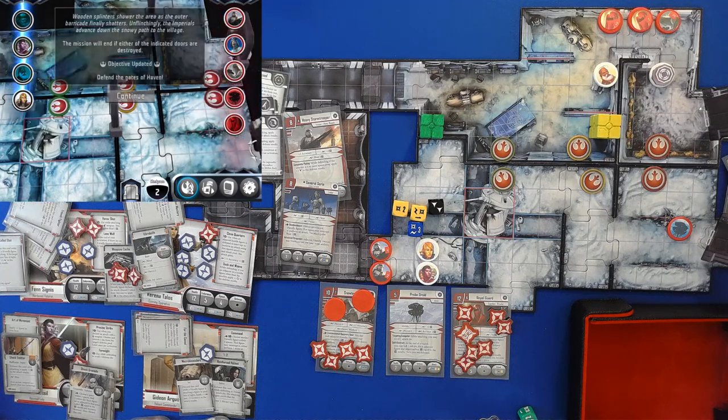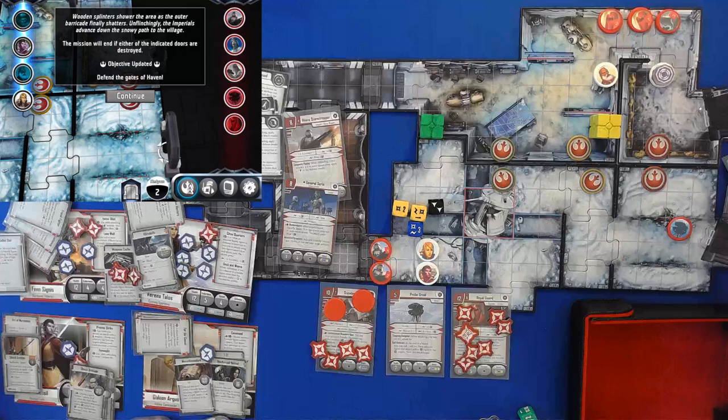Destroyed. Wooden splinters shower the area as the outer barricade finally shatters. Unflinchingly, the Imperials advance down the snowy path to the village. The mission will end if either of the indicated doors are destroyed. So this is going to be very, very close. Continue.